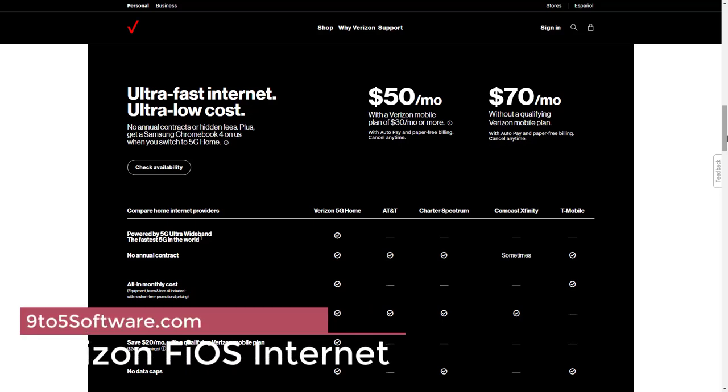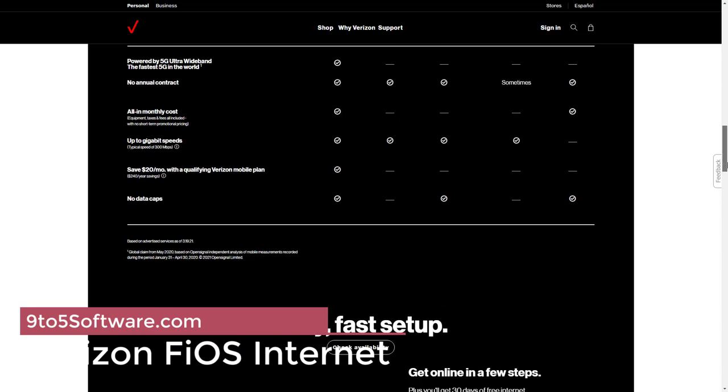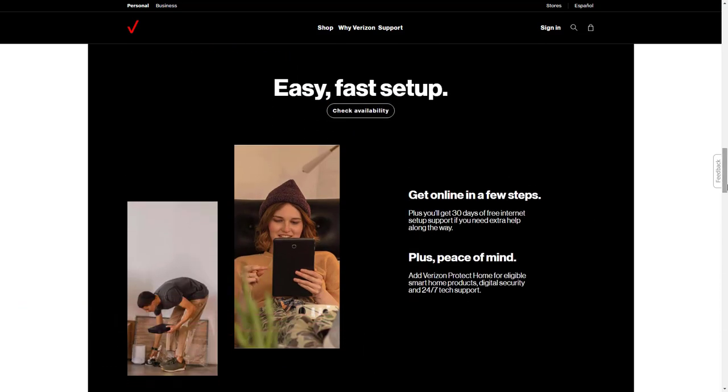Verizon Fios is an internet service provider delivering both speed and consistent quality for online gamers. Verizon Fios brings the internet to customers over fiber optic technology and claims their upload speeds equal download speeds. Internet service plans start at $54.99 per month, delivering speeds of up to 50 megabytes per second. Faster speeds are available at higher rates, but you must check if the service is available in your region.